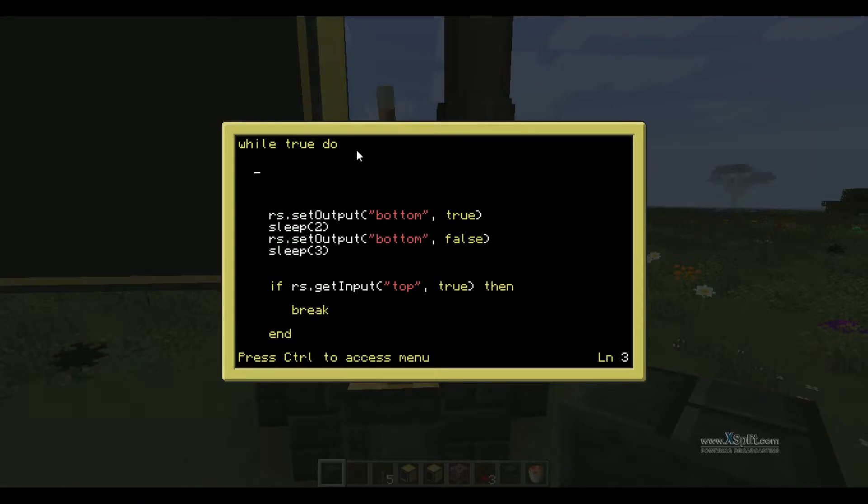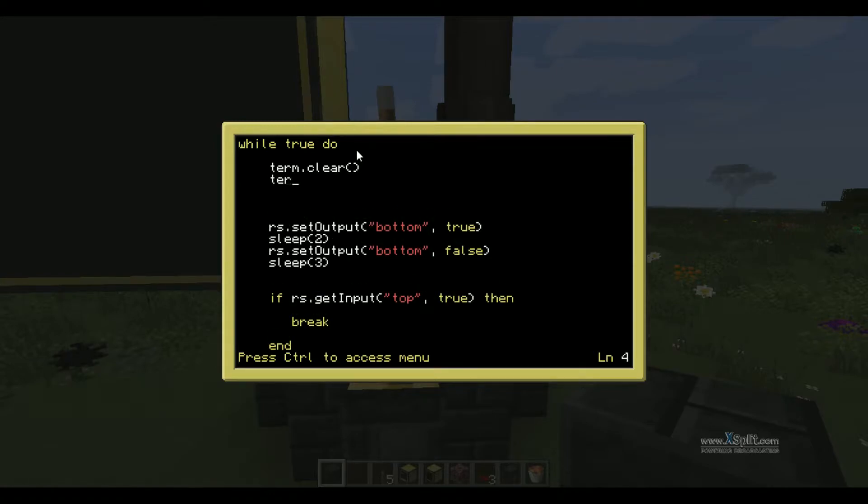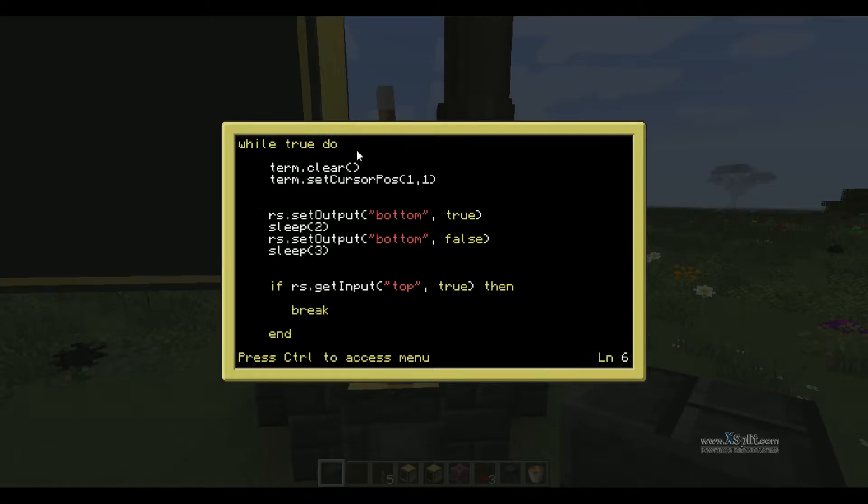So we're going to add in some code. We're going to do term.clear, and that will clear all the text and make it a nice clean slate. Then we're going to do term.setCursorPos — make sure that is capitalized how I have it — and that's what you need to do. And now you want to tab in. Write — I think print will work but it's more confusing and it doesn't work as well. So write, and then 'Ingot pour in...'.